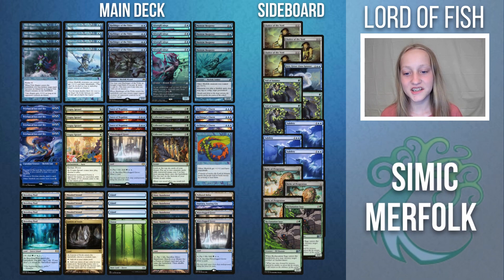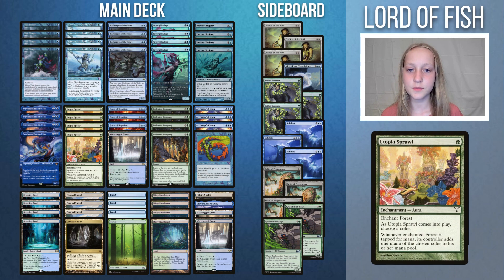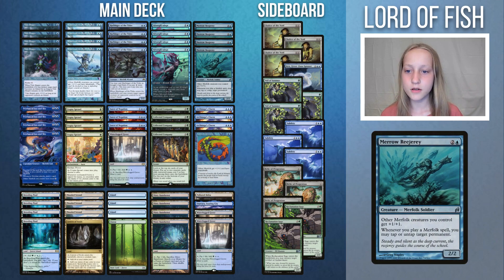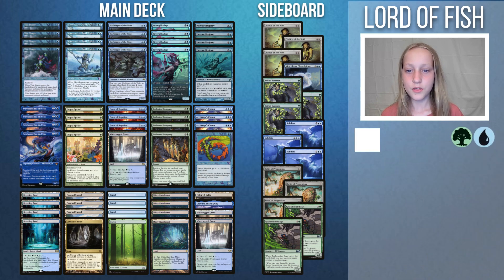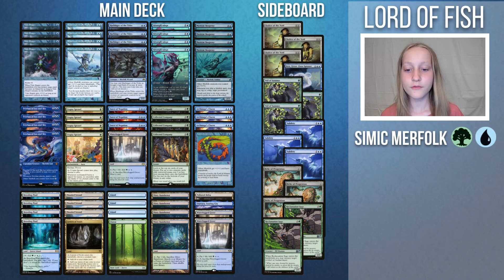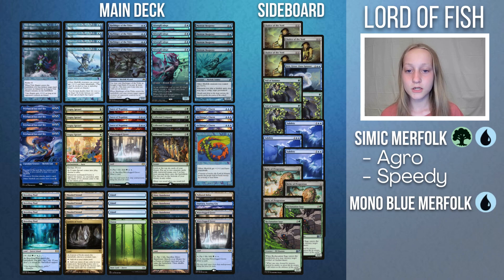Let's talk about the Simic Utopia Sprawl list. This variation of Merfolk is interesting but is seeing fringe play compared to other Merfolk lists. The whole idea is to play Utopia Sprawl on turn 1, then play a Merrow Reejerey on turn 2, leading to a lot of mana which you can use for a Collected Company or more creatures. Although this deck shares a lot of cards with the Mono Blue build, they perform quite differently. Simic Merfolk lists are aggro and tend to play faster, while Mono Blue Merfolk tends to function as a midrange deck — it is more about tempo rather than speed. This list is interesting, but doesn't have enough interaction to deal with the metagame. Mono Blue Merfolk is better suited for the modern metagame at the moment.